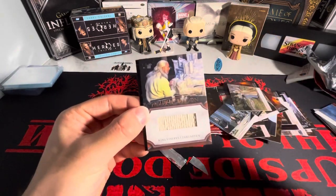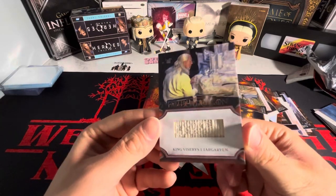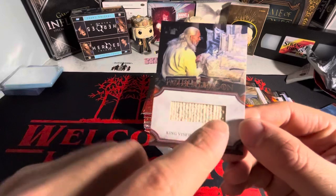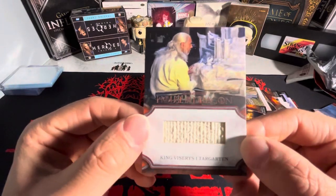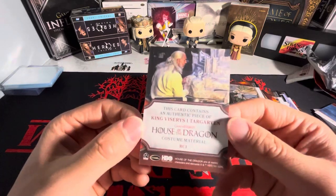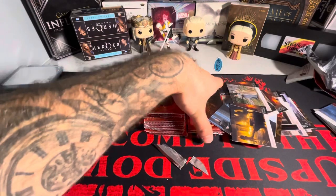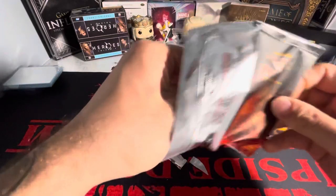We're going to King Viserys — another one. We got one of these in the first box, not this exact one, but dude, that is sick. We got a King Viserys costume material Relic. Probably one of the better characters you'd want — easily.